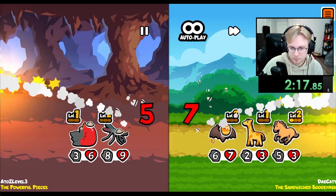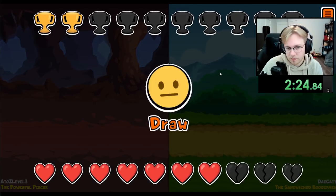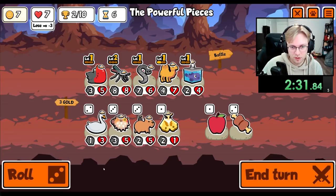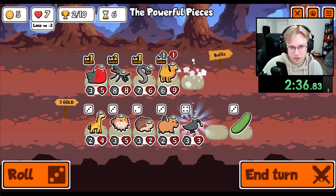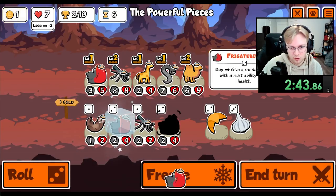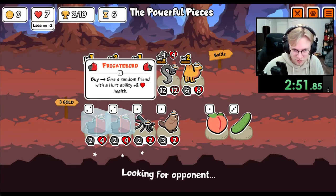Maybe I just get rid of it. We lose to you. Actually, wait — we draw to you. We're gonna get rid of the Armadillo. I think the Armadillo is probably one of the lower tier hurt units. Let's just scale with the Giraffe. The bird on buy gives health to hurt pets.